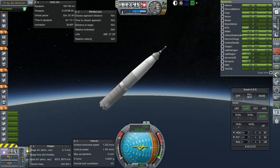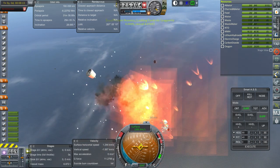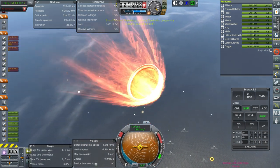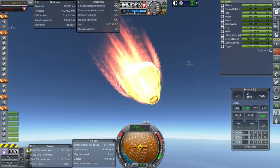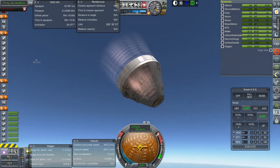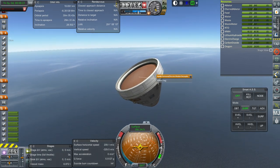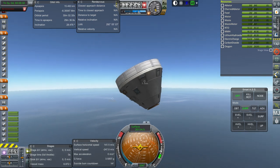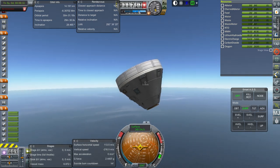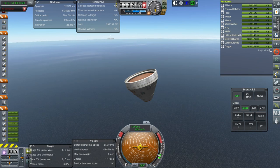I wonder what happens if I say abort. I can't send the abort signal either. I wonder why they put the protective shield on the capsule if it can deal with this kind of horror. Shouldn't it automatically orient the other way? Let me turn off SmartASS. That decoupler's still on, but it should still automatically orient the other way, surely.